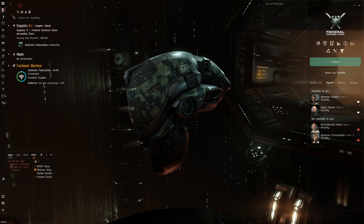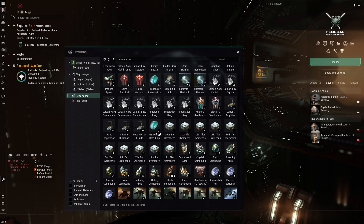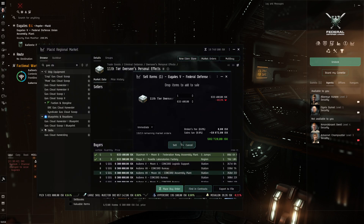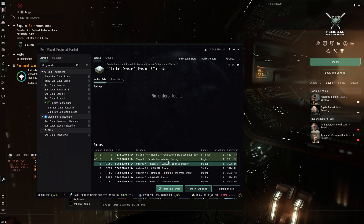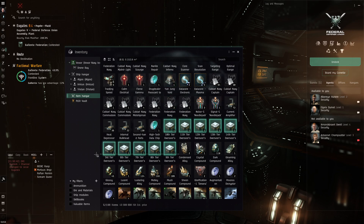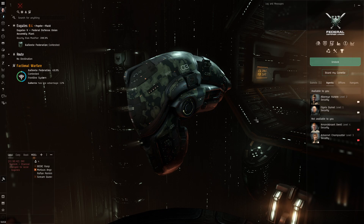The second one is DED sites, and specifically DED boxes or overseer effects. These are the guaranteed drops from DED combat sites, and you can sell them to NPCs in the market. For example, this one sells for 6.3 million to NPC orders, as you can see. I have been doing a fair bit of DED sites that I scan in nullsec — 54 million total in this Navy Vexor.